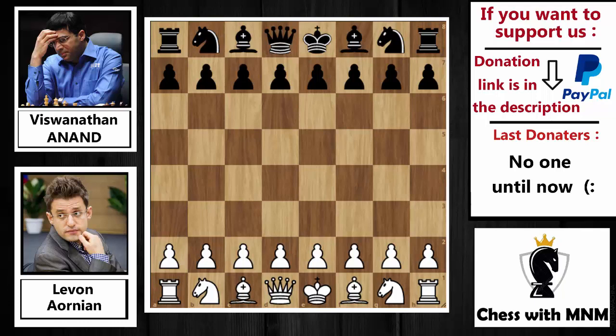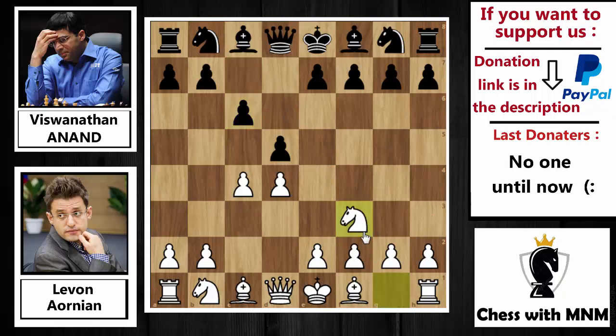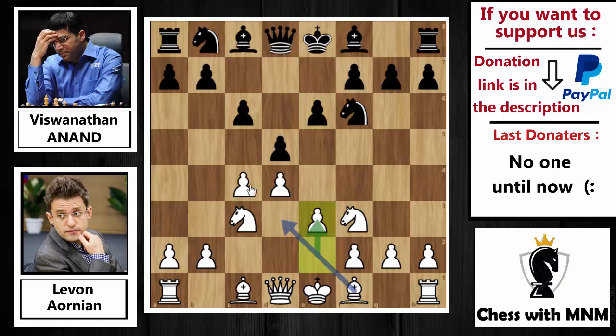Aronian has the white pieces and Anand has the black pieces. Aronian opened this game with d4, the Queen's Pawn opening. d5 played by Anand, c4, and now c6 — the Slav Defense. This defense is one of the most favorite defenses for Anand. Knight to f3 played by Aronian, knight to f6, knight to c3, and now e6, developing the pieces.